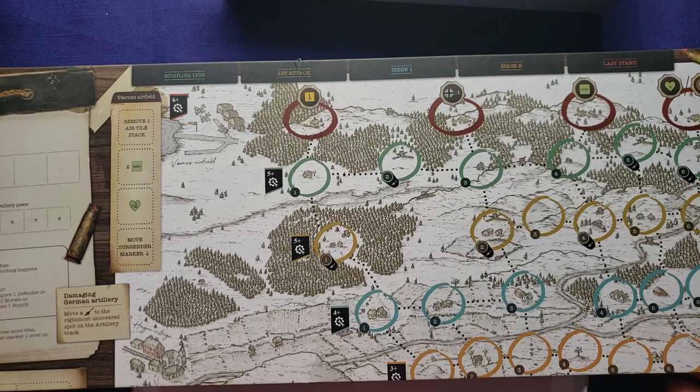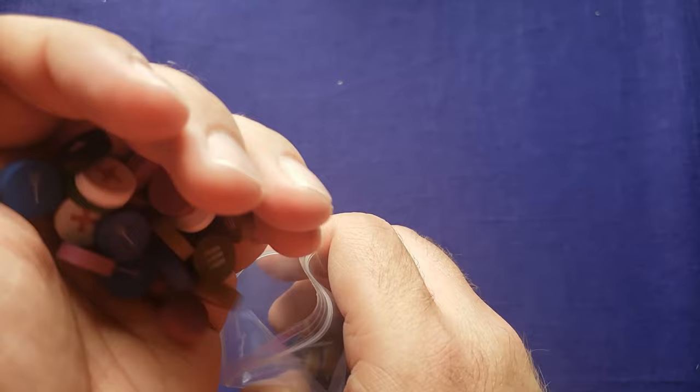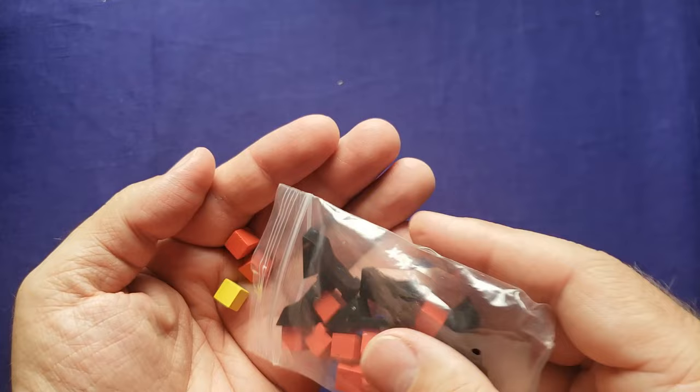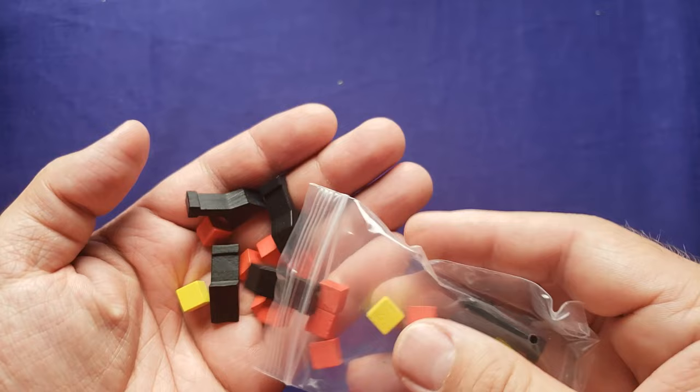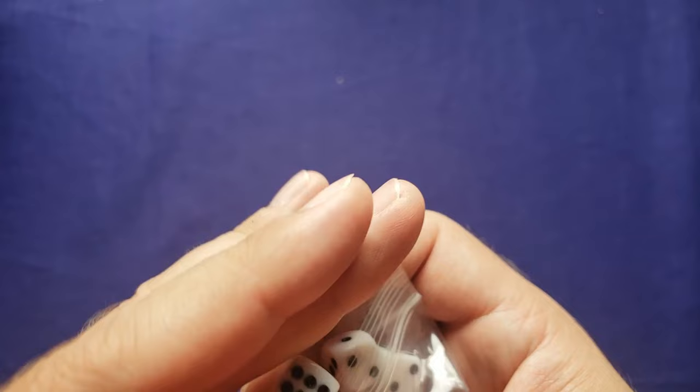We have a bunch of infantry meeples here, and these are defender discs — all wooden with printing on them. They look really nice. There's a variety of different markers and cubes, as well as artillery pieces, which look pretty cool. And it looks like we have some small dice here, looks like about eight millimeter — maybe ten millimeter dice. A little small but not too bad, they'll look nice.